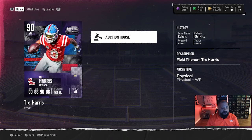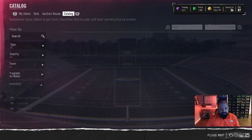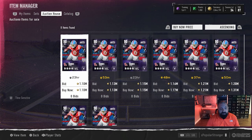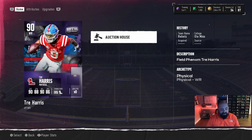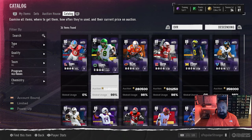The 90 overall LTD is wide receiver Trey Harris, who comes in with 90 speed at six foot two. His deep route running is a bit low at 82, but he has really good short and mid route running, 88 catch, and 90 catching in traffic — making him a perfect slot receiver. He's sitting over a million coins about an hour after the content dropped. Honestly, I'm taking the coins every time — there are so many inexpensive cards in this game right now.